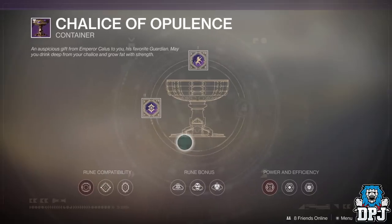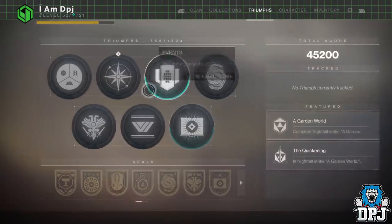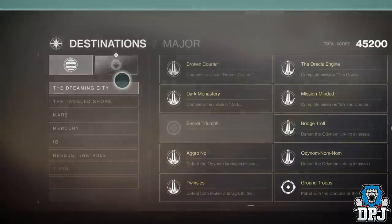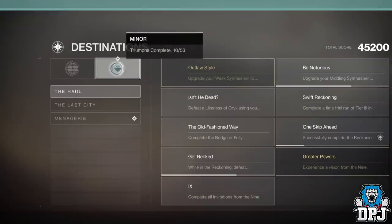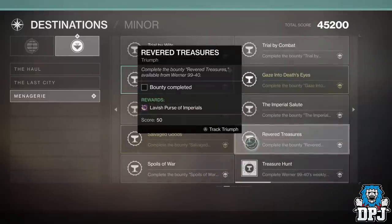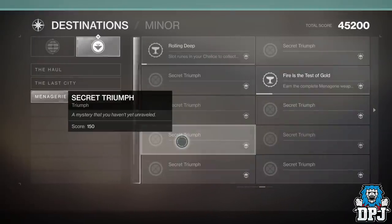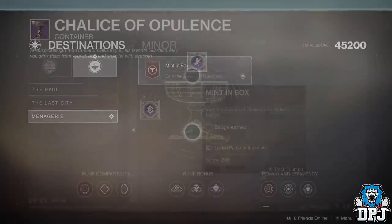If you have a 6-man team, some of the Triumphs you can complete within the Menagerie — which you can see on screen and within the Triumphs menu — are available. But if you don't have a team, many of these are way too complicated to manage without communication. So what can you do starting next week if you don't already have 5,500 Imperials, or at least 3,000?